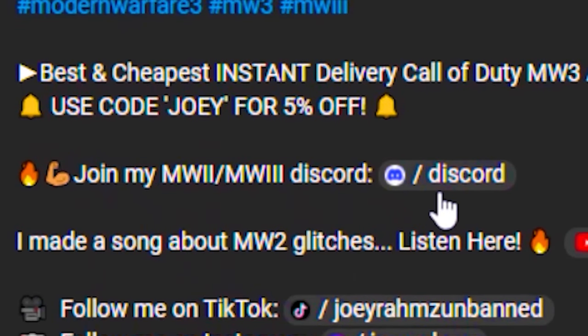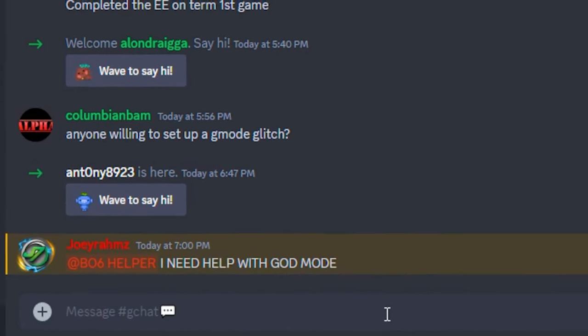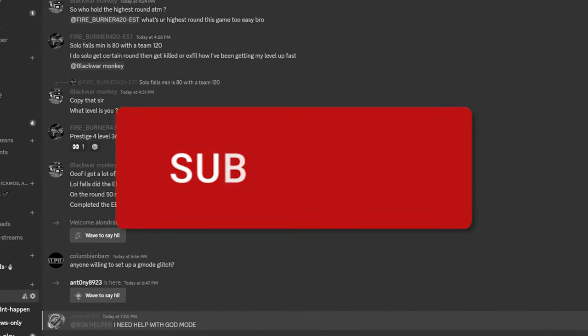If you go to the link in my description, you'll see my Discord. Click it, join it, and tag a helper to join your game. Also, make sure you subscribe so they help you out — otherwise, no one's helping you. If you want me to help you out, help me out by subscribing. Thank you very much, I love you.